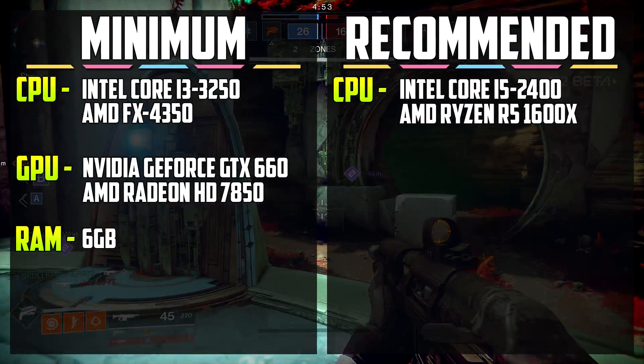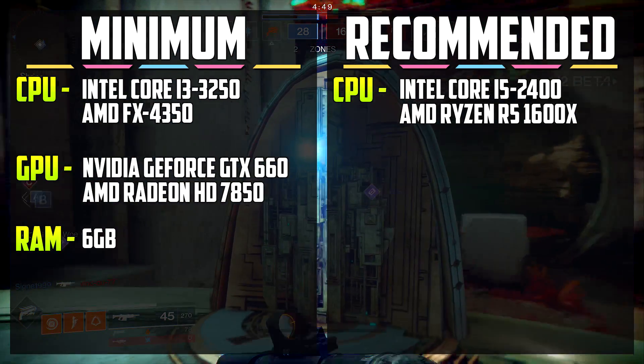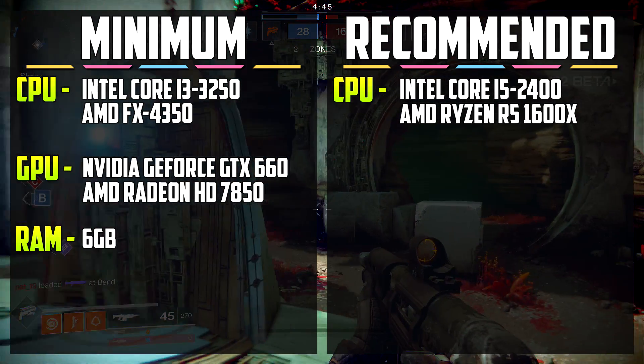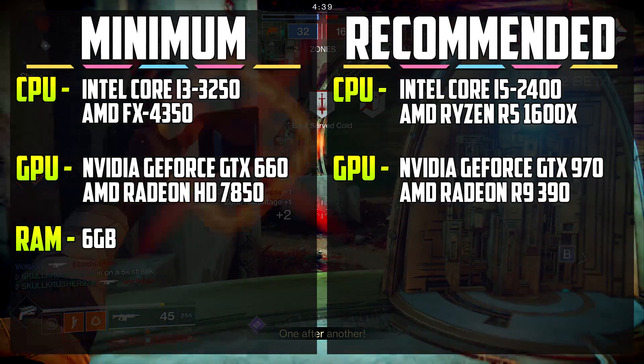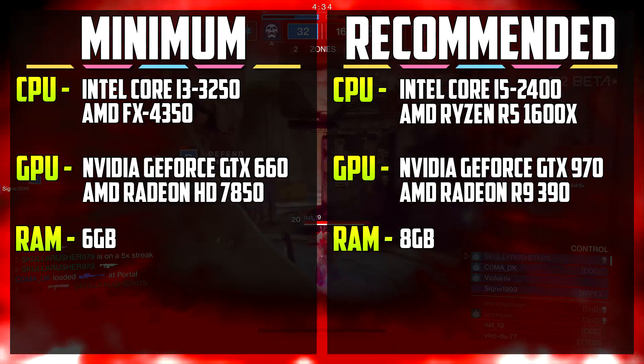For the recommended CPU, you'll need an Intel Core i5-2400 or an AMD Ryzen R5-1600X. The GPU for the recommended is an NVIDIA GeForce GTX 970 or an AMD Radeon R9 390. And the amount of system RAM you'll need is 8GB.